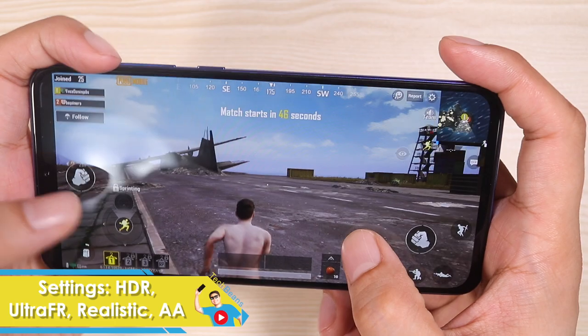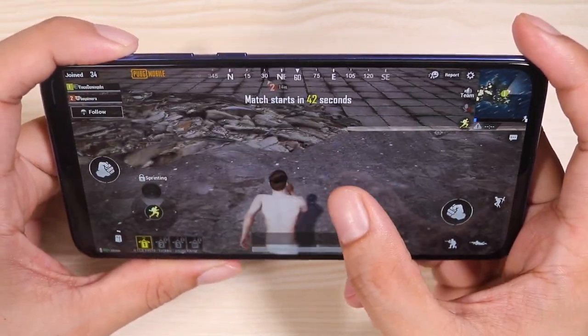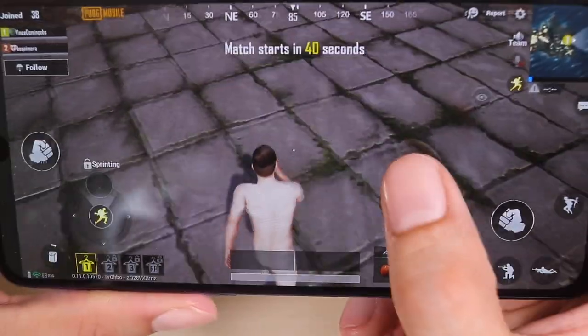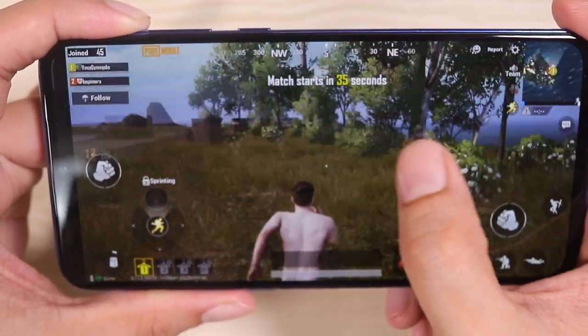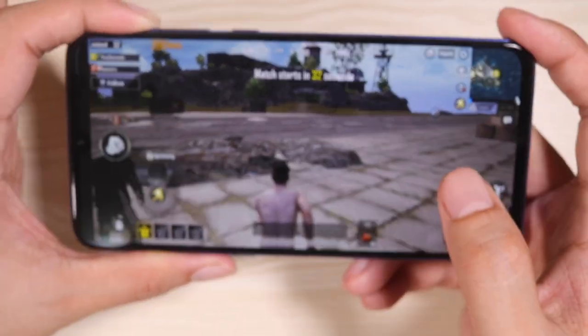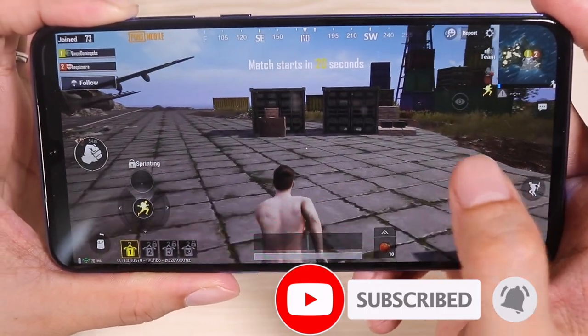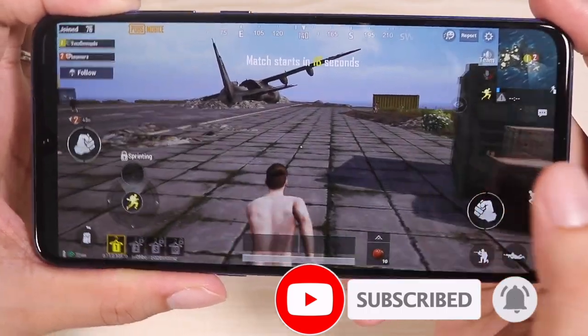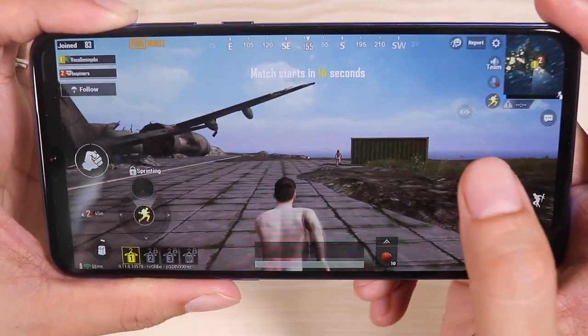And here we go. This is the game running at HDR, ultra frame rates, realistic. Look at that — that is the graphics you're going to get for the Xiaomi Mi 9 with the latest Snapdragon 855 processor. Looking really slick. In a bit, I'm going to up the graphics a little bit so you can see how powerful the Snapdragon 855 processor truly is.